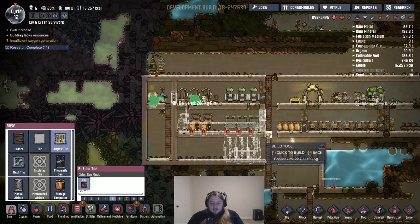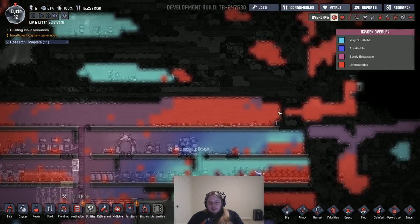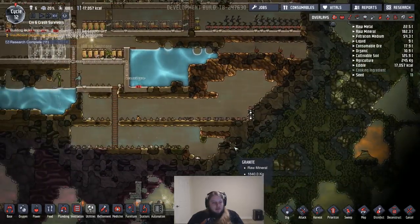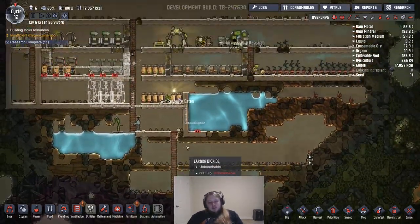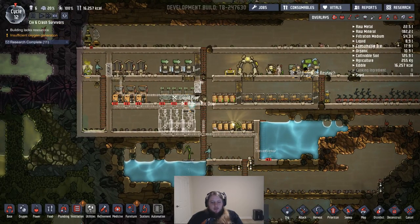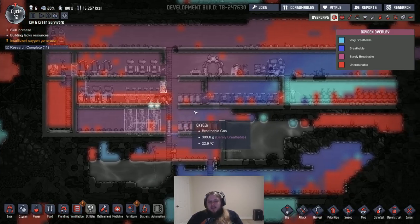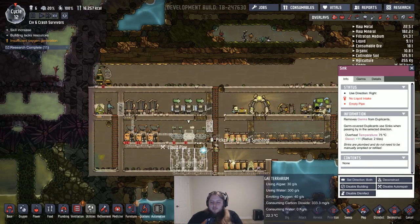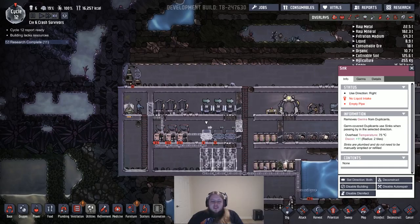Let's get another airflow tile here. Our oxygen is okay — I mean it's not perfect but it's good enough for not dying, and that's all you really need at the moment. I can clear this up a little bit. They can breathe; there are sections of the base where they can't breathe, but for the most part they have breathable spaces. You don't need perfect oxygen everywhere — sometimes you just need to hold your breath.